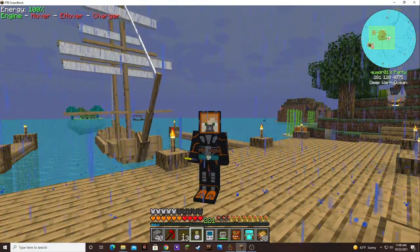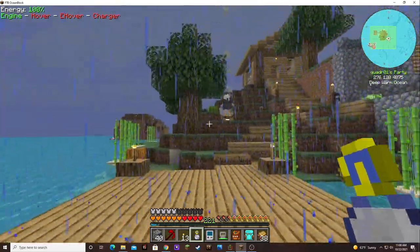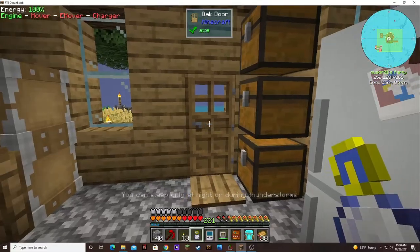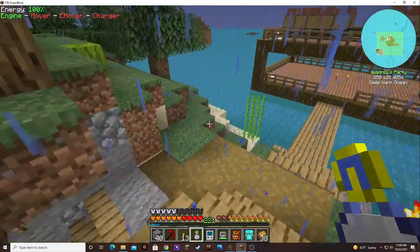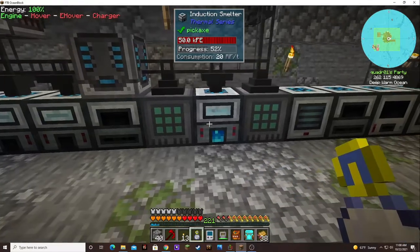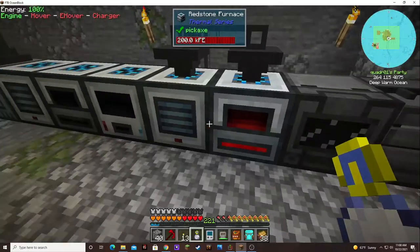It's much more visible with this boat than the other boat. That's crazy. So in today's episode, we are going to go over a few of the things that I did. I added an induction smelter, a pulverizer, and a furnace. I believe I upgraded these guys.